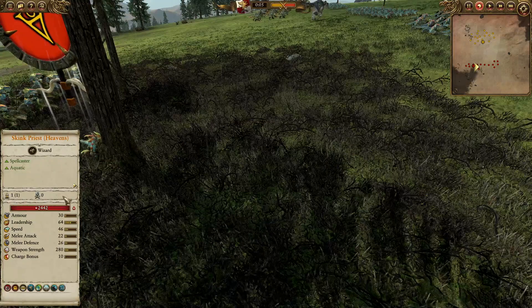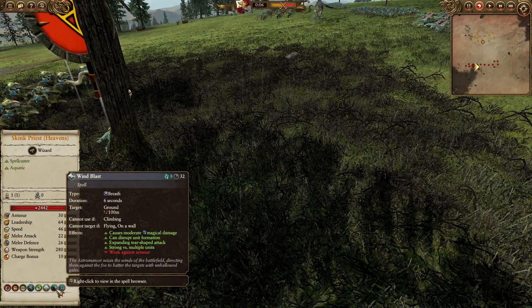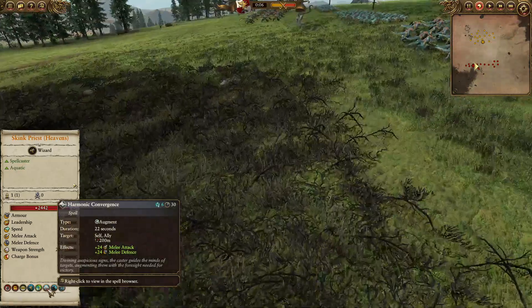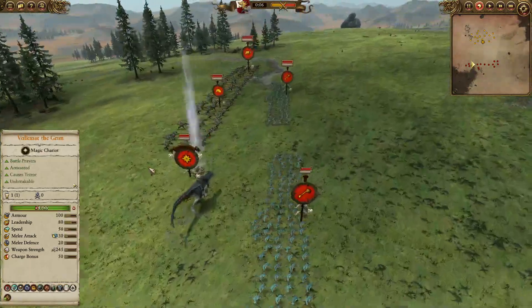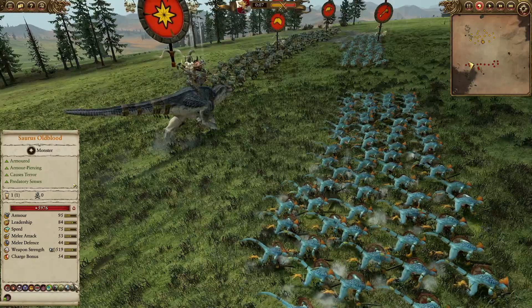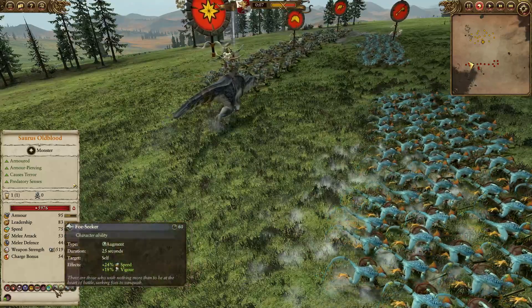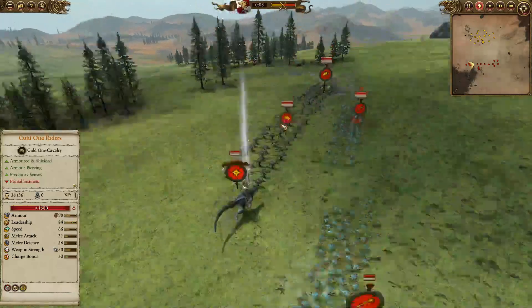For the magic today, we will be having the Skink Priest of Heavens with three spells: Curse of the Midnight Wind, Wind Blast, and Harmonic Convergence. We will be having the Saurus Oldblood on top of a Carnosaur as the Lord, having the Horn of Kygor, Stagil Ground, Amulet of Itzel, Foxseeker, and Cold-Blooded.